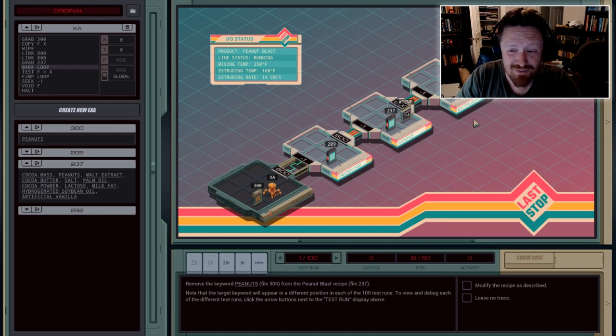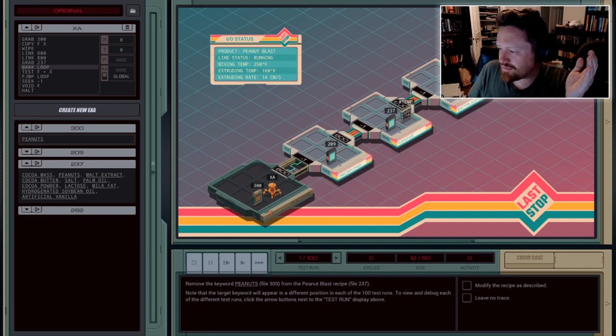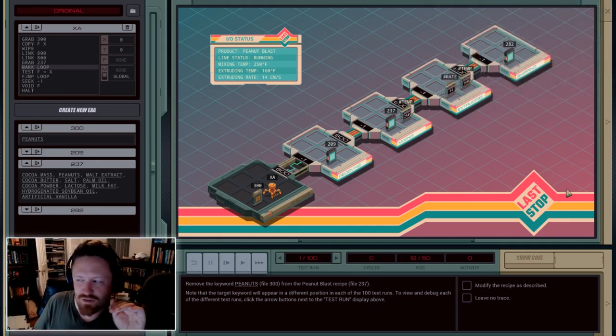I was thinking of trying to stream this game, but there was just no way to make it interesting. Most of it would just be me sitting there staring at the screen, poring over these problems, trying to solve them. But the way this works, basically, is you've got these little guys called EXAs. They look like robots — I think they're supposed to be like little drone programs that are infiltrating these networks for you.